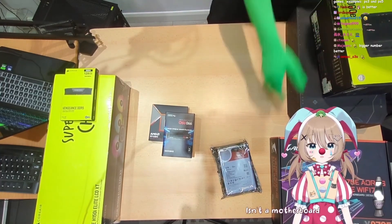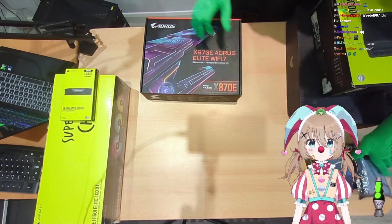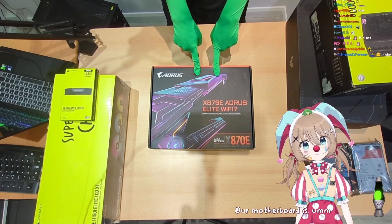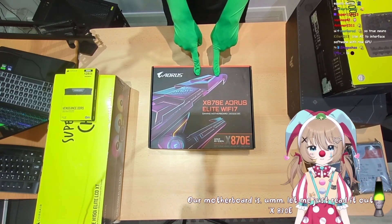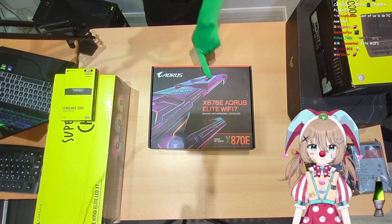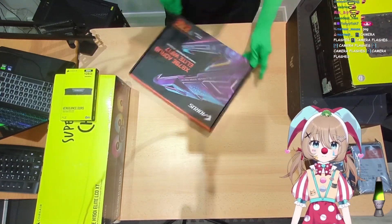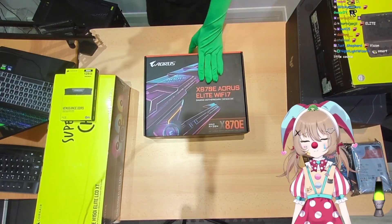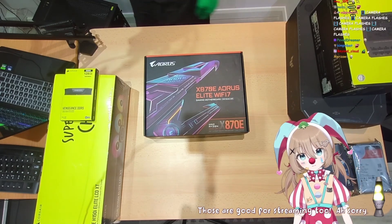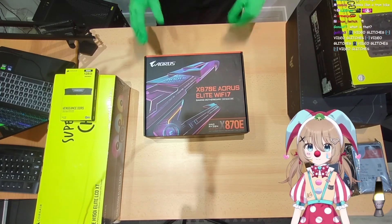Would you like to introduce the motherboard? Isn't a motherboard just a bigger CPU — what more is there to say? No, that's not even remotely true. Here's the motherboard: it's the X870E Aorus Elite. It's got Wi-Fi which we don't need, but it also has four M.2 slots, which is great because I have a couple of M.2 drives. Those are good for streaming too — just trying to act like I know what I'm talking about.